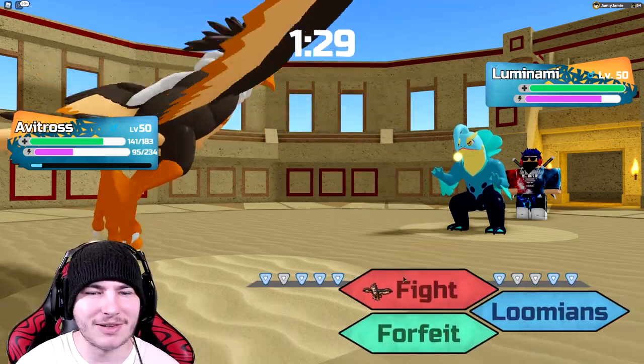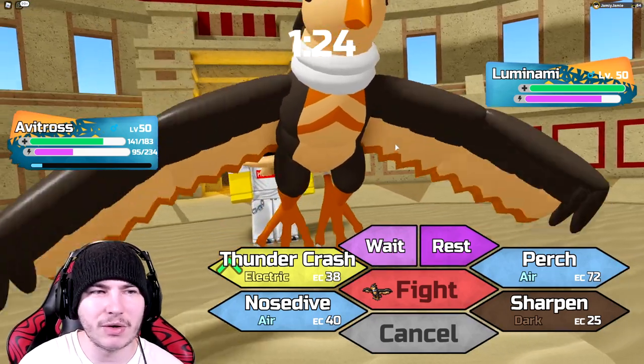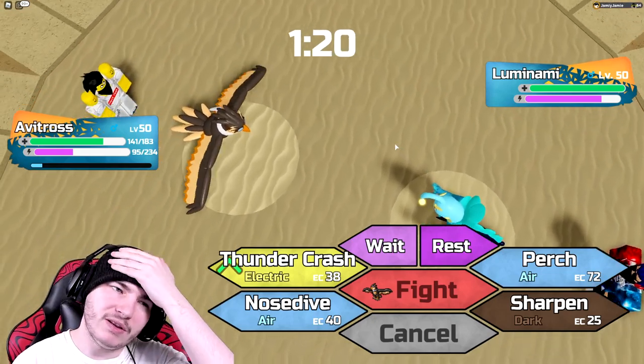Very nice — got actually lucky, because this was a really bad team, but only Avitross was really good against it. So got kind of lucky with that one. They do like 70, so I've got to be careful. If I click Thunder Crash and don't one-shot, it's going to be really, really close.